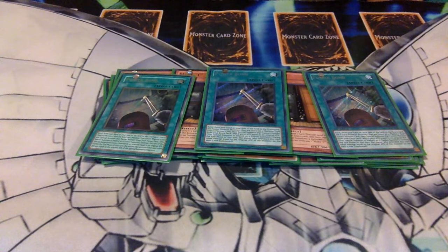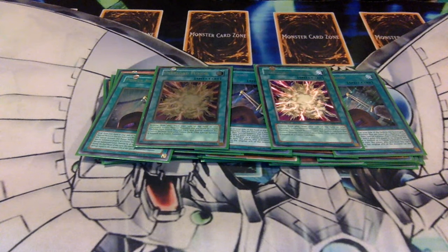Three Powerbonds — Powerbond is your staple fusion card for this deck. Two Overload Fusions — you want two at most for this because they banish instead of sending to the graveyard, so even if you're fusing from the field they'll still banish. Overload is still very useful since it gives you your dark machine, and after a Powerbond you can follow up with Overload to get a second monster out.